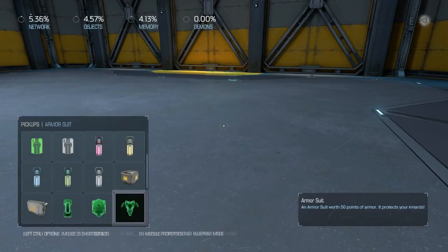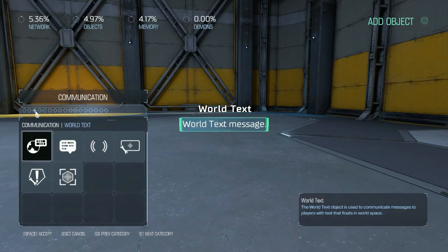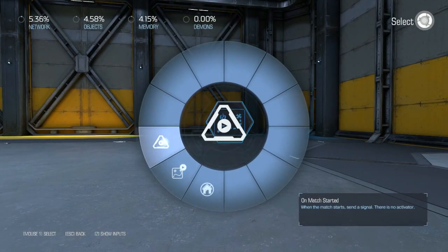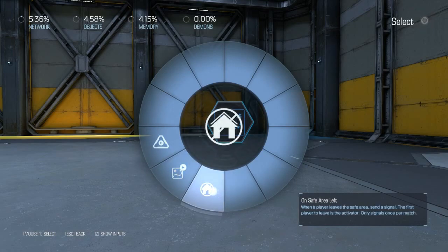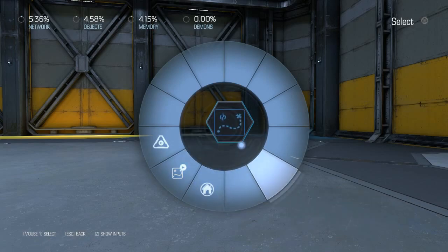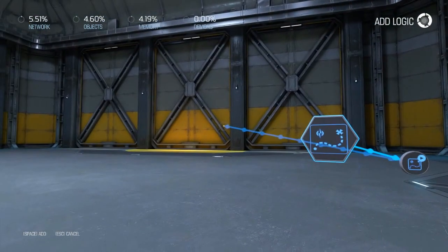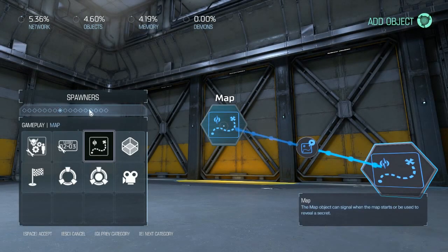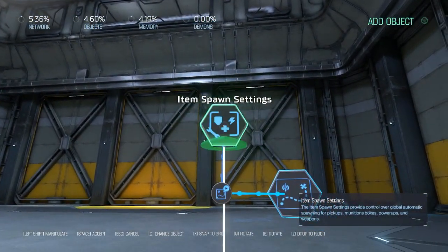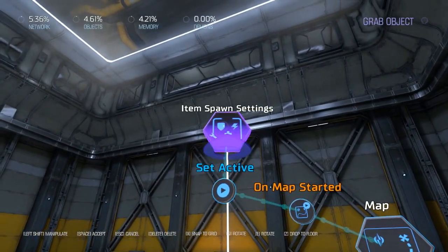We delete that and now we're going to automate the process. We click G and find the map icon under gameplay. We click map and we've got three options: on match started, on map started, or on safe area left. On safe area left triggers when you move out of your starting room; on match started triggers when the timer or activator starts. We're going with on map started. Under spawners we find item spawn settings, place it in the logic area, and set it to active.